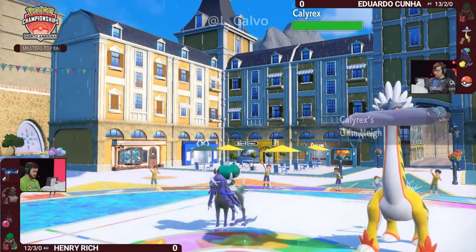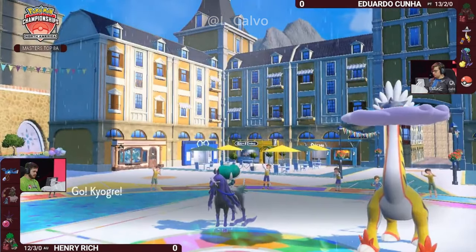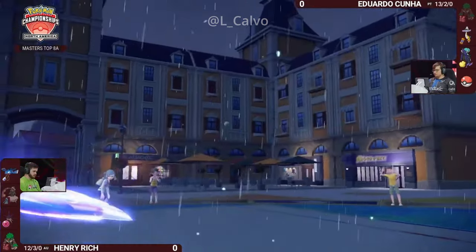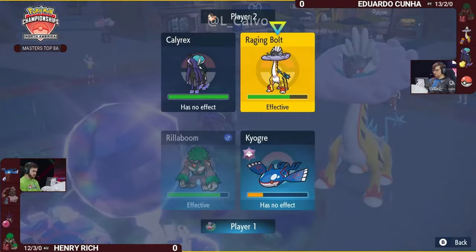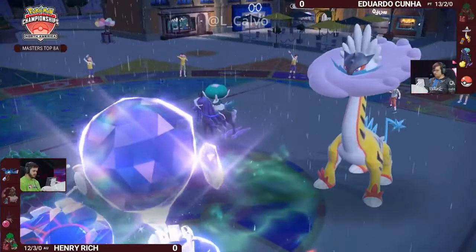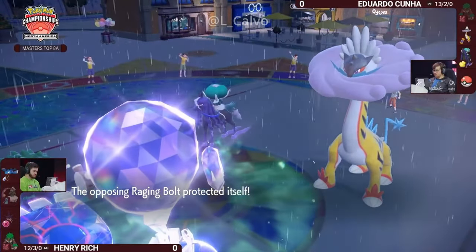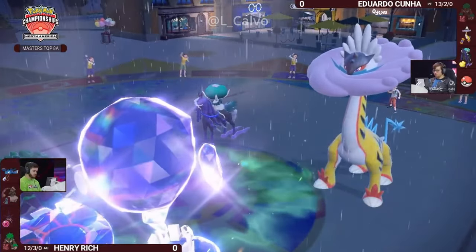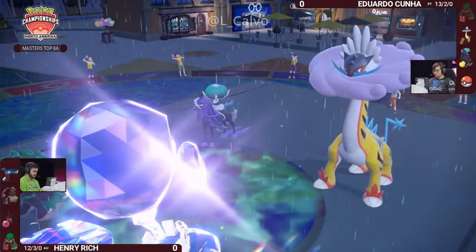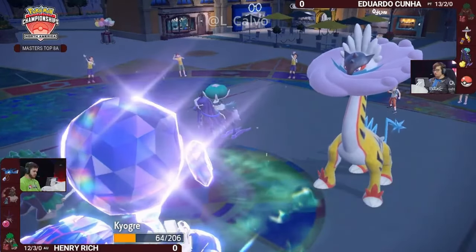Henry has positioned a world where Kyogre is under Tailwind and Rillaboom gets to come back, meaning a turn of Fake Out pressure to keep Raging Bolt at bay. Eduardo probably has to protect this turn — avoiding Fake Out while stalling another turn of rain, then getting the critical Thunderclap next turn. Rillaboom can't take on Calyrex-Shadow Rider and Eduardo's other Pokémon all at once. Rillaboom's best option against Calyrex would be Wood Hammer, but that takes massive recoil. Henry has been whittled down, and the rain has now faded — Kyogre has lost the power boost on Hydro Pump.